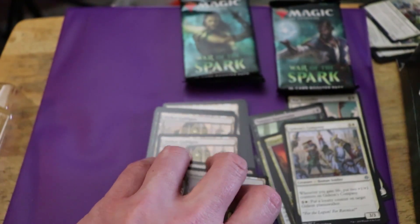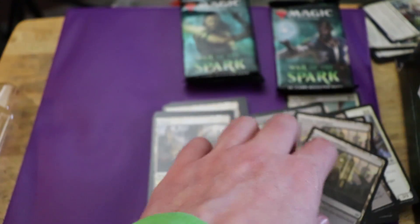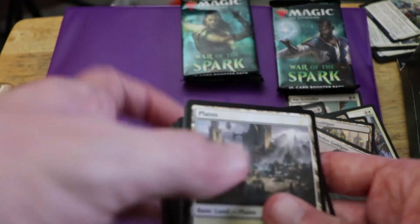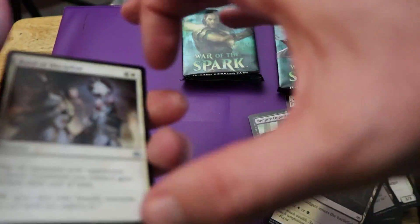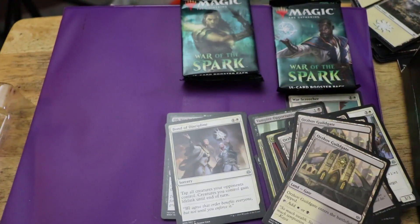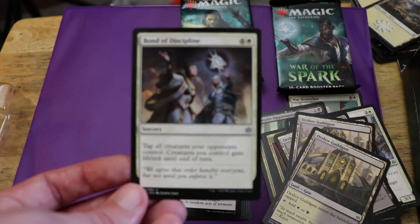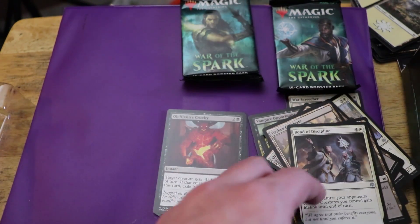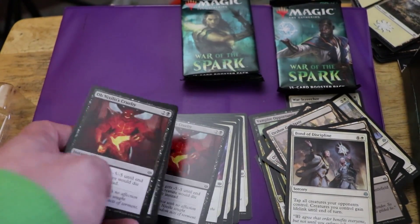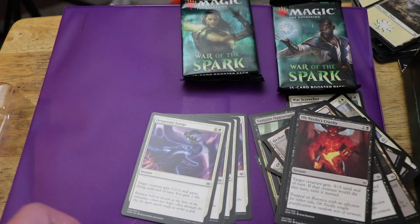And then we've got Orzhov Guildgates for mana fixing — four white-black options. And then a bunch of plains and swamps. There's some other stuff tucked in behind here too. We've got Bond of Discipline — five mana. This is just underwhelming: tap all your opponent's creatures and you get lifelink till end of turn. Not very exciting. And we've got Ob Nixilis's Cruelty for some creature control — three of those, three Ob Nixilis's Cruelties to give creatures minus five minus five.